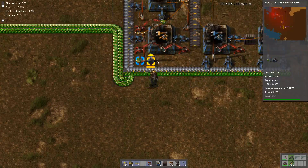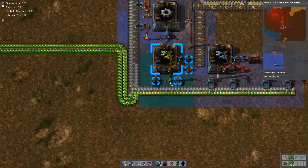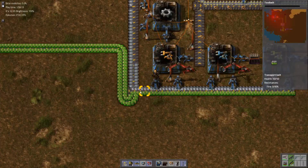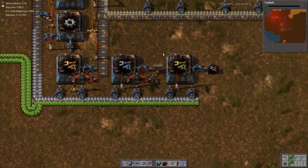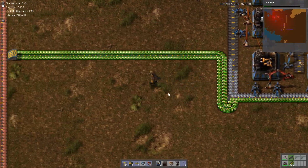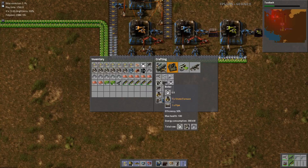Now this is looking a little ugly, so let's try to de-uglify it a little bit. We can also start researching a bit more — I'll definitely want a tool belt. That's more like it. We won't be producing a ton of smart inserters just yet, but over time some will be produced, and we'll work from there.